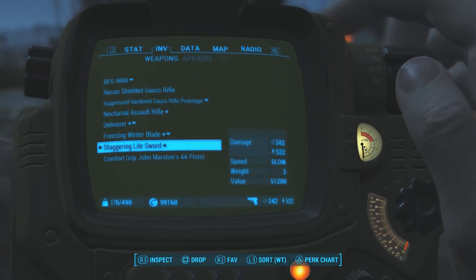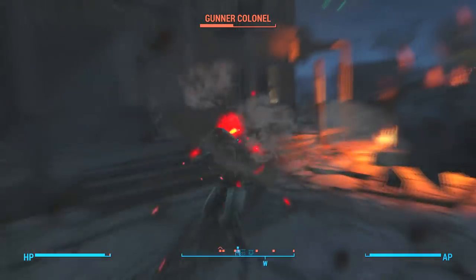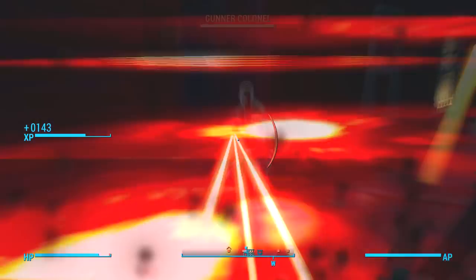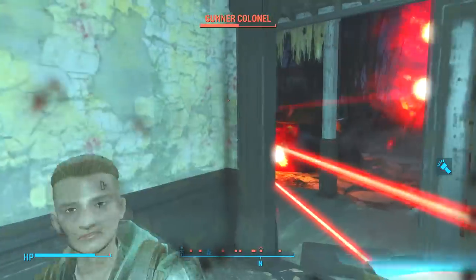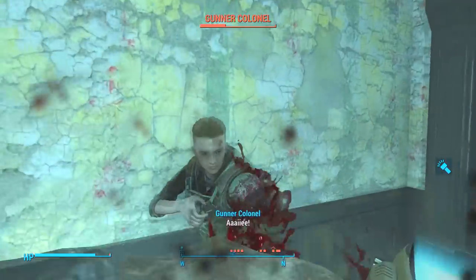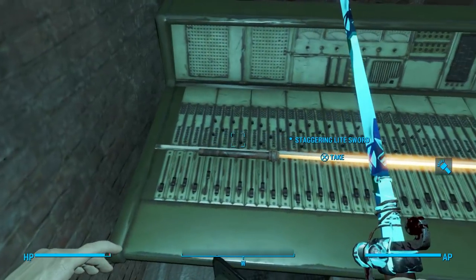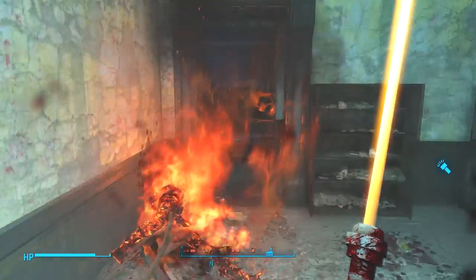Behind door number 9 we have Light Sword by Scientist711. This mod is clearly an attempt to bring a lightsaber to Fallout 4, which I 100% approve of, and I was pleasantly surprised by how good this mod actually is considering the PS4 limitations. A surprise to be sure, but a welcome one. You can find this at the studio at Hubris Comics on the top floor in the editing room on top of the mixing desk.